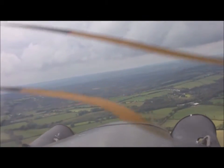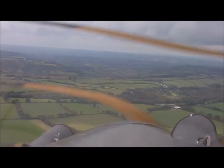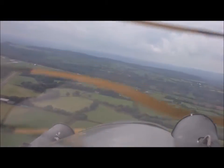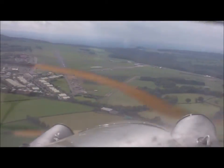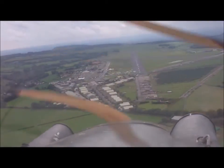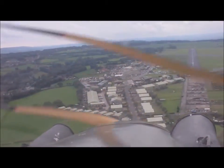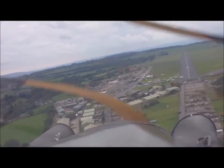We're on base leg for Dunkeswell, just over the countryside to the east, and I'm just about to start the turn from base leg onto the final for runway two two. There you go, see Dunkeswell coming up now in the middle of the picture — you can see the old runways there, plus the original extension of runway two two which now forms part of an industrial estate. On the right-hand side you might notice there's now a huge photovoltaic farm. Runway two two: the long extended arrows in the center indicate that you can't land at this end — you've got to land where the arrows finish and the numbers begin.